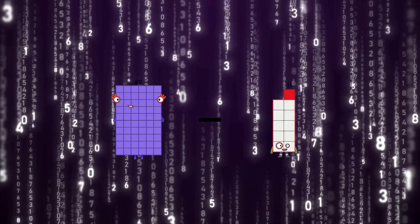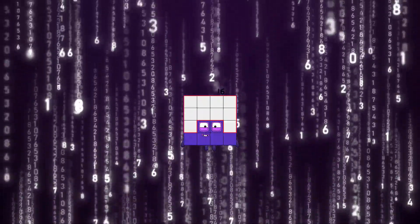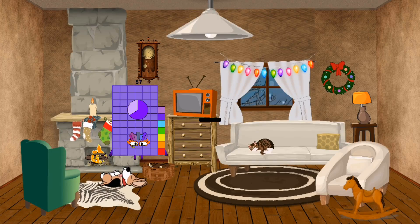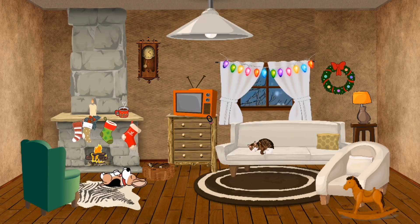60 minus 44 equals 16. 2 minus 2 equals zero.